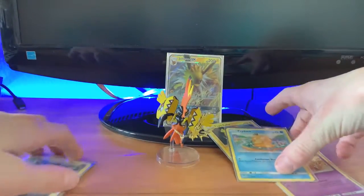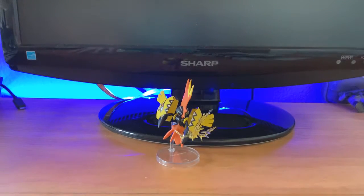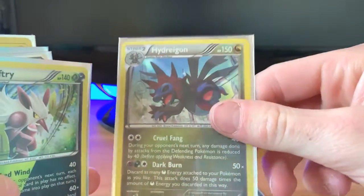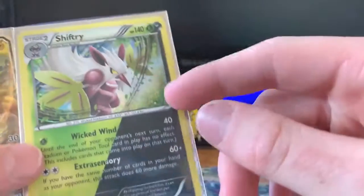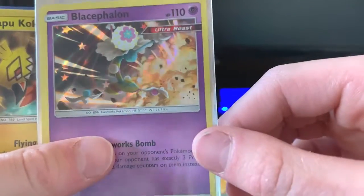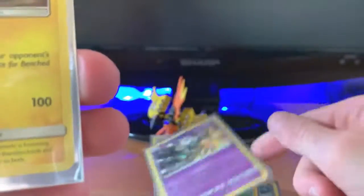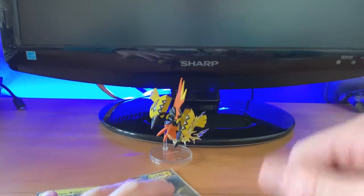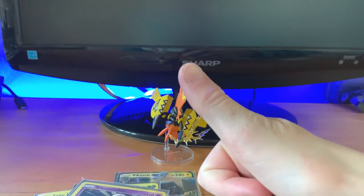Alright, let's see what we got. Of course, we got that mini figure, and then we got the Vikavolt GX, Hydreigon holo, Shiftry, the two energies, Jolteon GX promo, Psyduck, and the Buzzwole Ultra Beast — I think it could be a good card. And there's the Tapu Koko promo card. So that is part two of the series. Hope you guys are having a great day — please like and subscribe, and see you later!